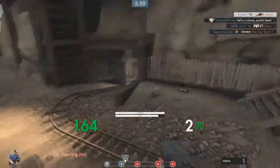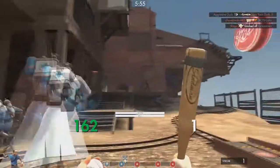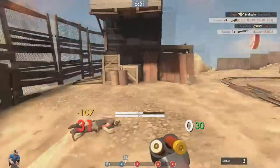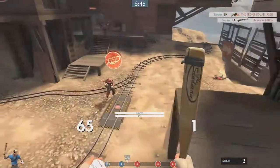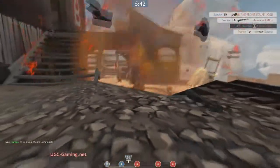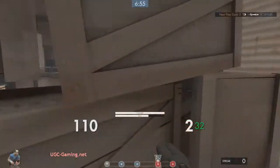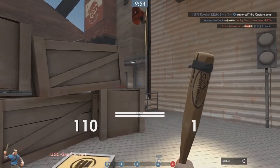If you shoot an enemy at close range they will get pushed back. The distance depends on damage done, so more damage dealt means the target will get pushed further. Pushback on the shooter pushes him in the opposite direction he is facing and applies only when he is in the air. So if you don't jump while shooting you will stay where you are. An important thing to note is that pushback works every 1.5 seconds on both enemy and shooter.